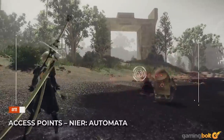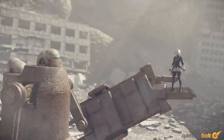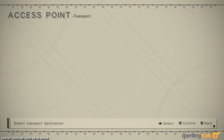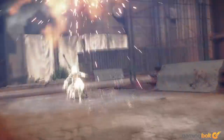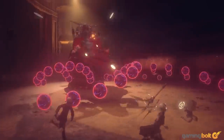Access Points – Nier: Automata. Like many other games, fast travel isn't immediately available in Nier: Automata. It becomes available while progressing through the story, but you'll need to rely on access points — the decrepit vending machines used for saving. It's not overtly complicated, but using a broken-down vending machine to teleport in the far-flung future is still kind of trippy.